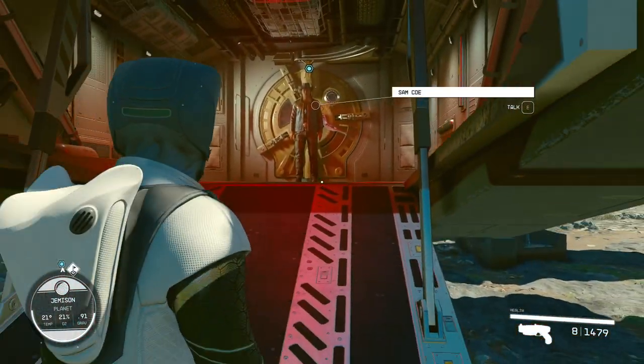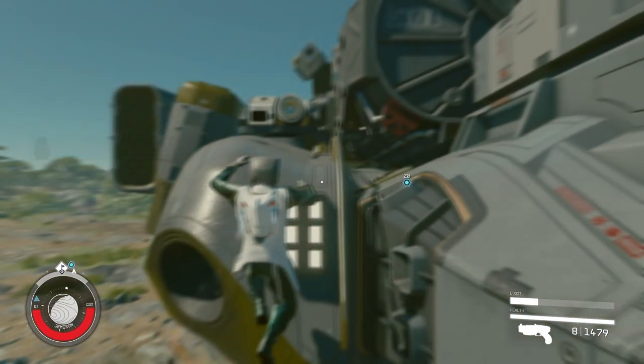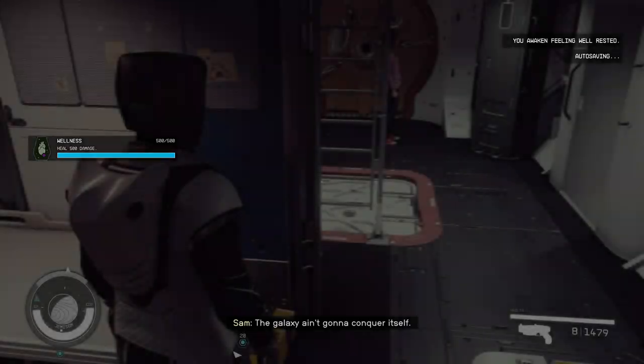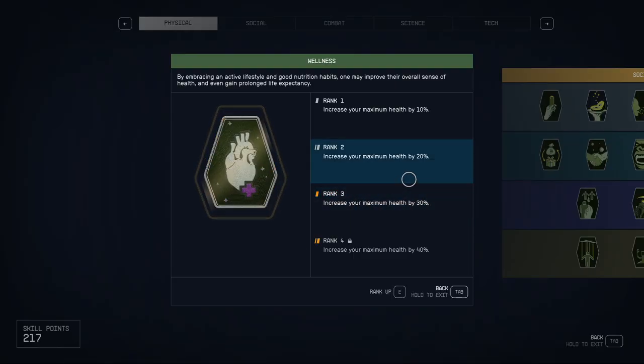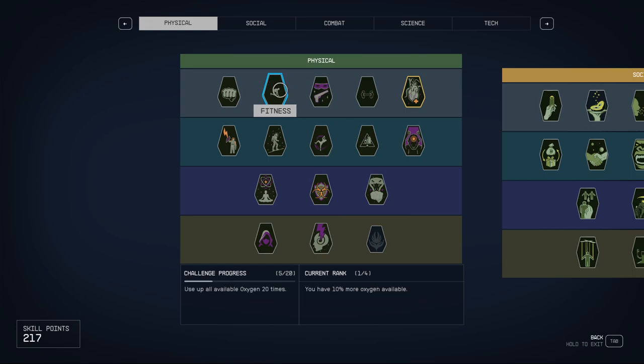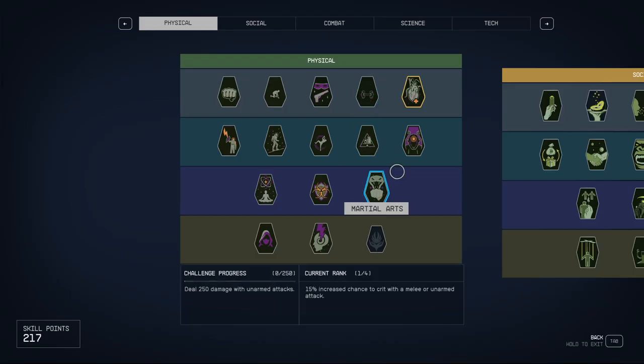The loop is: go out of the ship, run until you lose oxygen fast. When you're on the red, run one circle, go to the top of the ship, fall down, get damage, go back to the ship, and heal yourself. Additionally, if you have a companion, this will also level up leadership — you need to sprint with a nearby active follower.